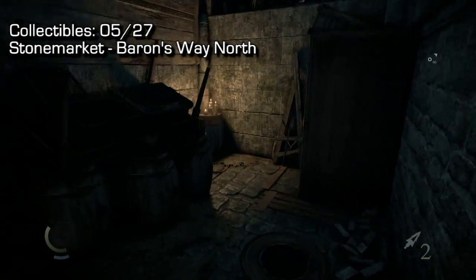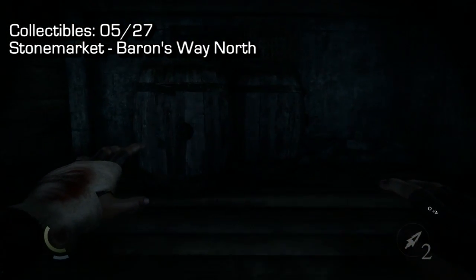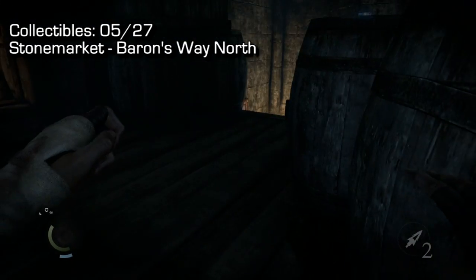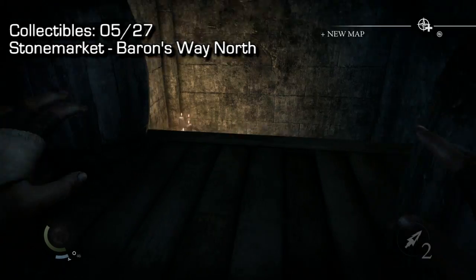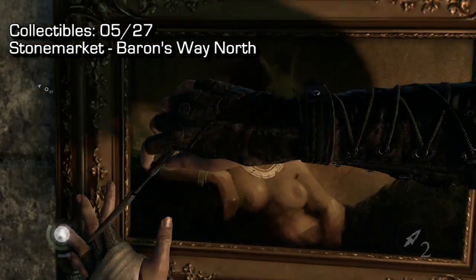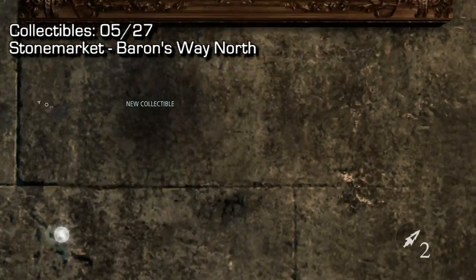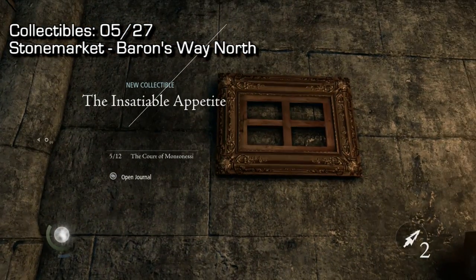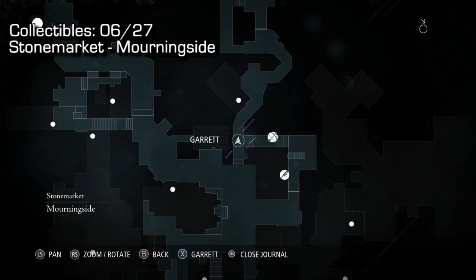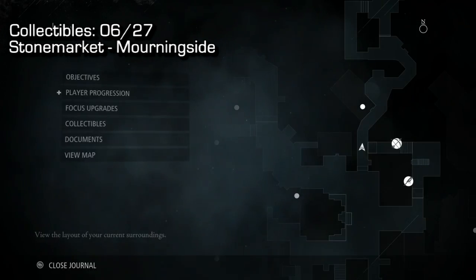Once we're inside, follow the hallway down the stairs. Behind these barrels you'll see a crawl space — crawl through it. Use your focus to activate the button on the side of the barrel; you don't need focus active but it makes it a lot easier to see. That will open up the room. Jump in and cut out that painting. That's collectible number five.